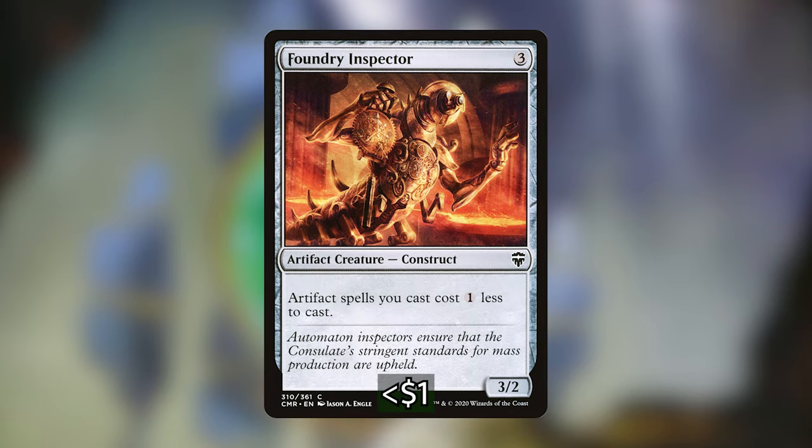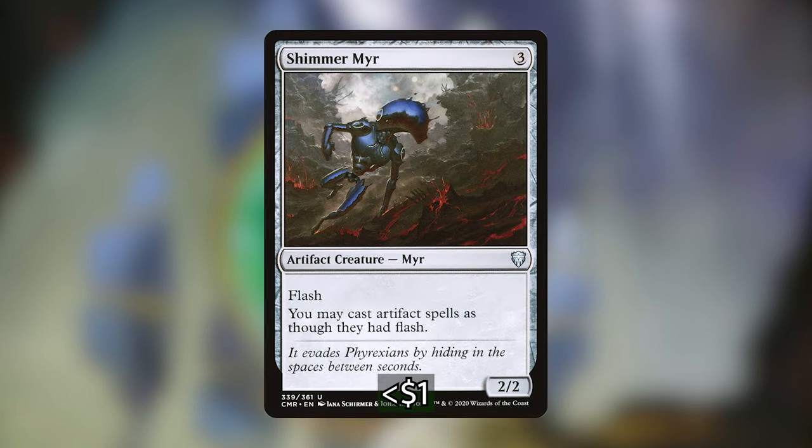Foundry Inspector is 3 generic for a 3/2 artifact Construct, and artifact spells you cast cost 1 less to cast. Very generic, very simple — since a lot of the spells in this deck are artifacts, Foundry Inspector is going to be very efficient in reducing mana costs. Next up, we have Shimmer Myr — for 3 generic, a 2/2 artifact Myr with Flash, and you may cast artifact spells as though they had Flash. Vedalken Orrery and Leyline of Anticipation are very good cards, and Shimmer Myr gives us that ability on a 3-mana creature. And it's budget.